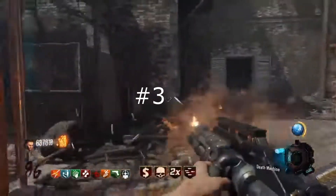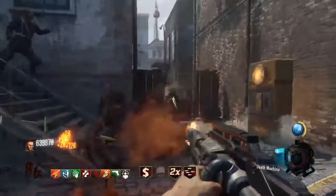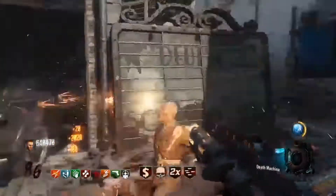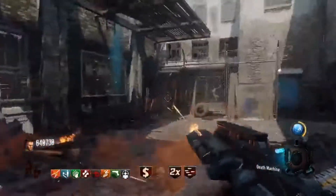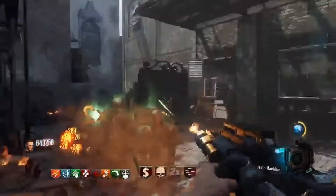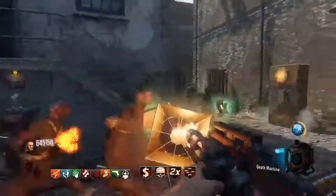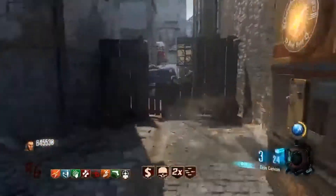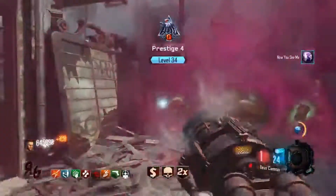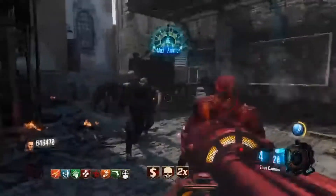At the third spot is my personal favorite strat: the Kino Der Toten Alley strat. This strat is my first ever round 100 run on any Zombies map, which makes it very nostalgic for me. All you need is a Thunder Gun and a VMP with Deadwire — you can easily buy ammo for it since it's a wall buy right there in that alley. Literally just a VMP and Thunder Gun and you're set.